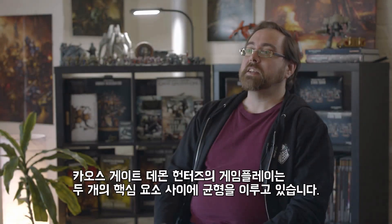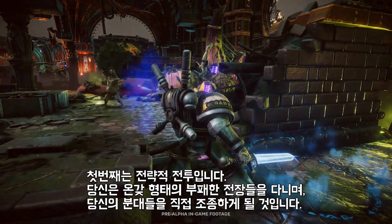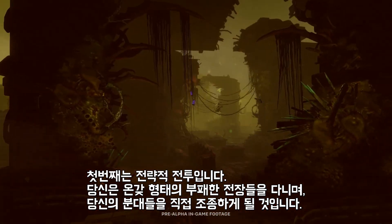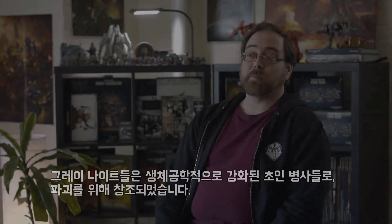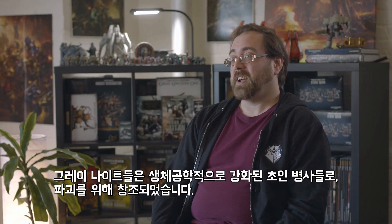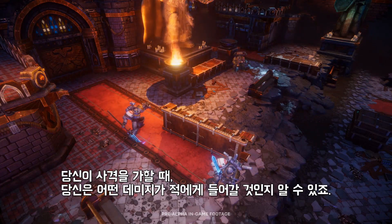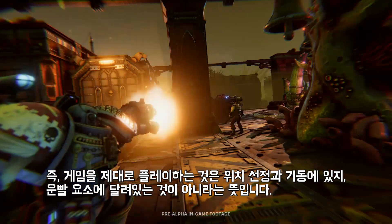Gameplay in Chaos Gate Demon Hunters is a fine balance between two key layers. The first is tactical combat. You'll take direct control of your squads as they fight across a wide range of corrupted battle zones. The Grey Knights are biologically enhanced super soldiers — they're engineered for destruction. When you take a shot, you're going to know what kind of damage you'll do. Mastering the game is about positioning and maneuvering. It's not about chance.